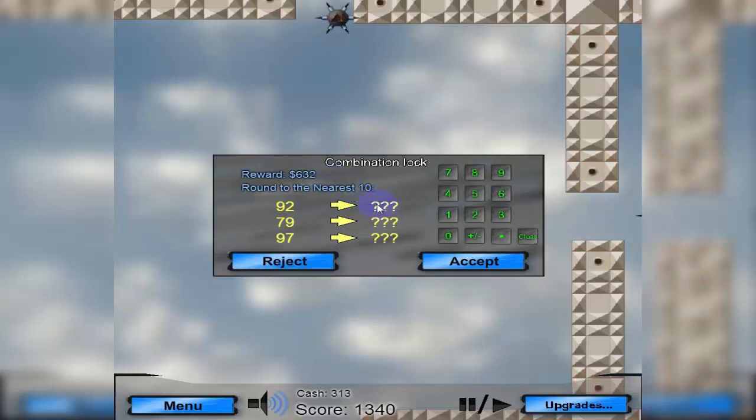You click here to answer a problem, or if you don't click any of them it will fill in the first answer when you enter the number. Round to the nearest ten: ninety-two rounds to ninety — click 90. Seventy-nine rounds to eighty — I'll put eighty-two in there as a wrong answer, then click Clear and put eighty. Ninety-seven rounds to one hundred. If you want to change any answer, go back and clear it. When you click Accept it should show all three answers correct and you'll get the money.